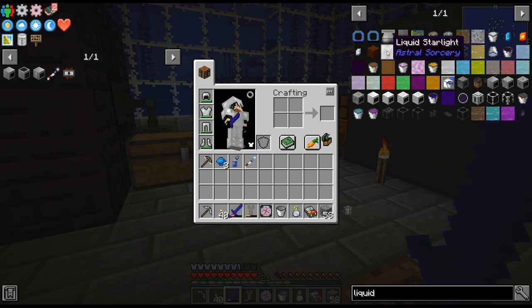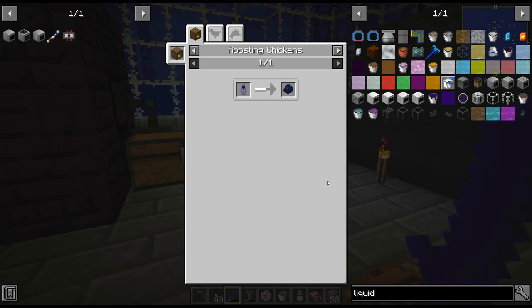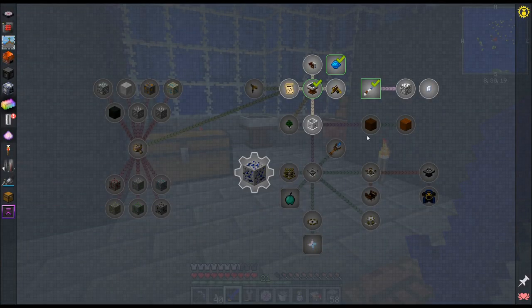I was looking at liquid starlight and actually found out there are a lot of things you can put in there: Yellow Niter will give us starlight, Primordial Pearls, another star lens, Mana Diamonds, Dragonstone, Flawless Diamonds, Sapphire, Lapis. Astral-enriched eggs though — I believe that will be the main way I get liquid starlight. This is used in a crafting altar — the tier two crafting altar, so this is really not that far away.